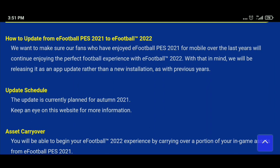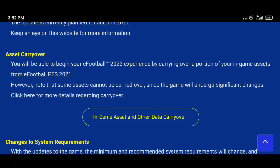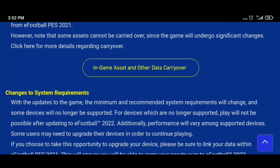The next point is the update schedule — when will the update be released? The Konami team has announced they are currently planned for autumn 2021, which simply means around October. So the game will be launched in October for mobile. There is also information about asset carryover, which we'll discuss at the end of the video.